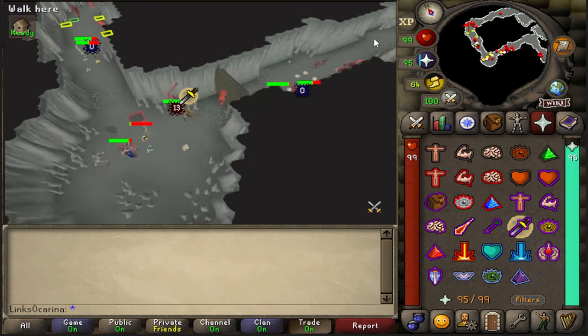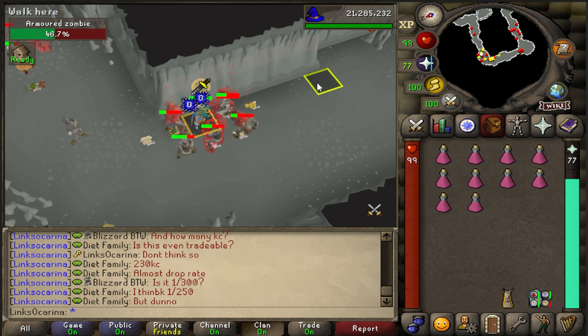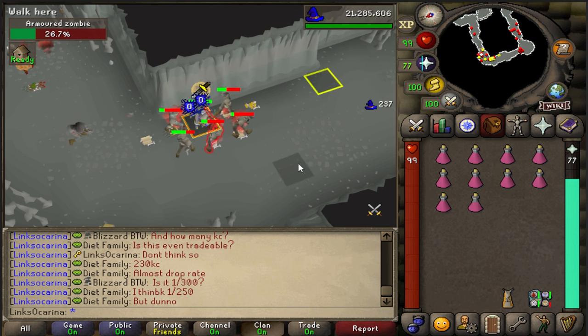It's around 300 to 350 kills per hour. For the gear you want to wear the best magic damage boosting armor you have, and then use blood barrage — not ice barrage — because you want all the zombies to come to you.